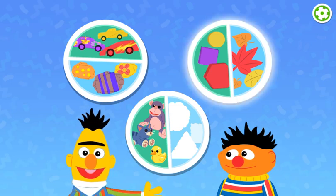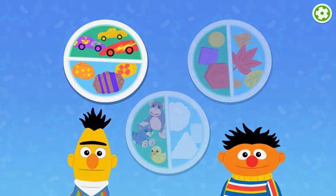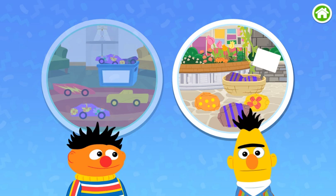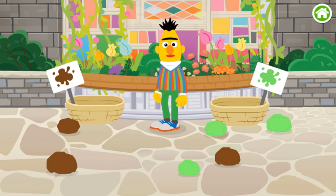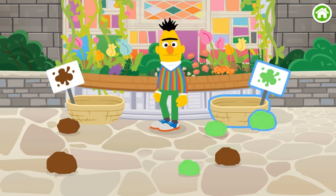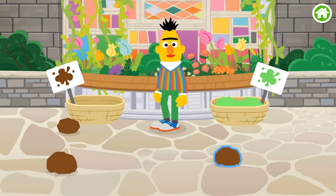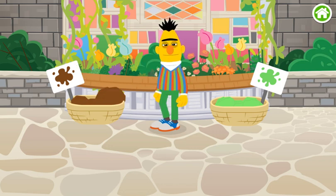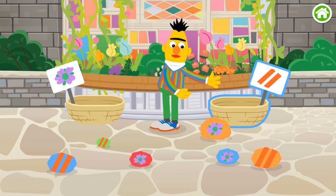Let's play some more — Find and super sorting! I love sorting games. Should we play inside or outside? Outside. Come on, let's play super sorting outside. Let's sort the rocks in Abby's garden. Brown rocks go here, green rocks go here. Hmm, I don't think that goes there. Try again. Nice rock sorting!